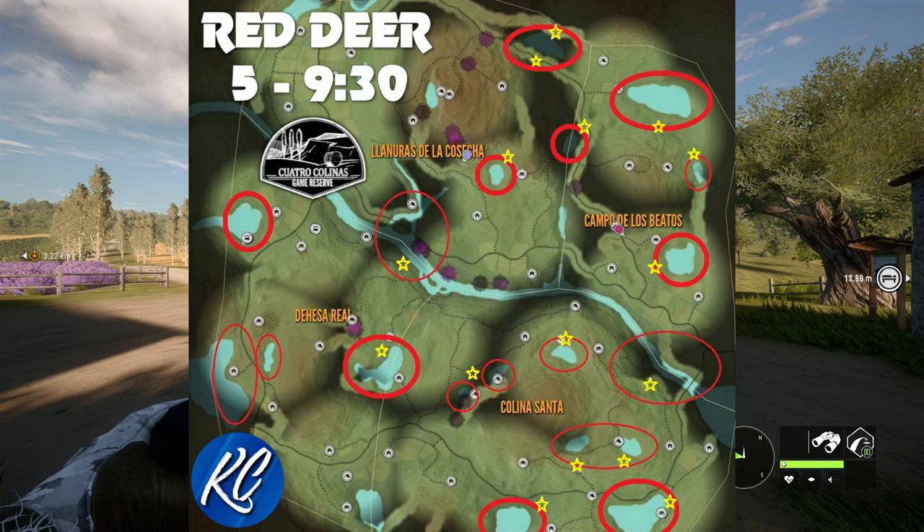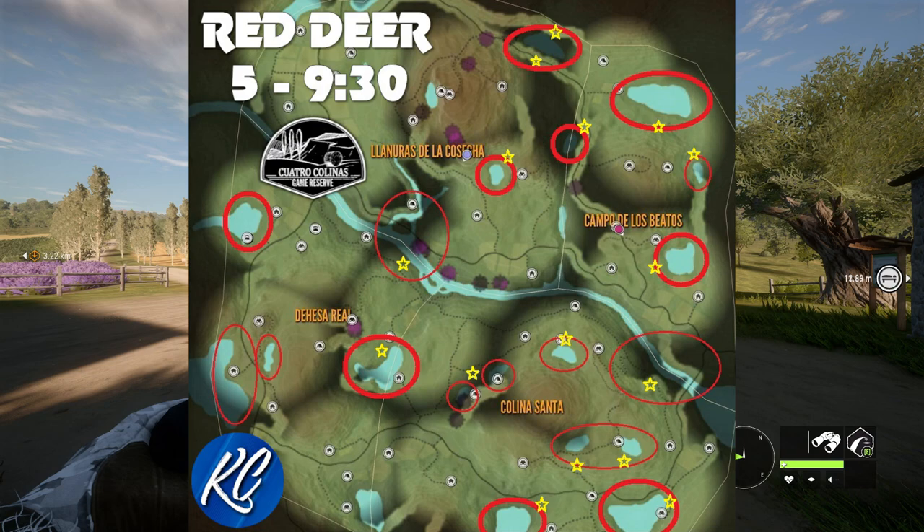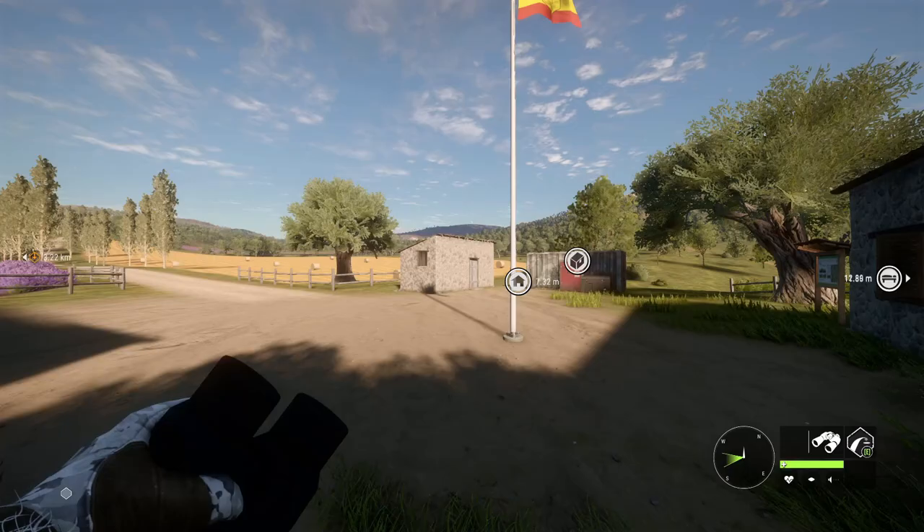The thicker, more bold red circles are the bigger hotspots I've found — though it might be different on your map. The thinner red circles indicate there could be Red Deer there, but not necessarily a hotspot. Every map is going to differ. The yellow circles are suggestions for tent placements, but I can't stress enough — your map is going to be different, your zones are going to be different.